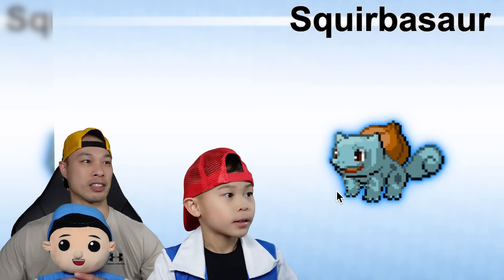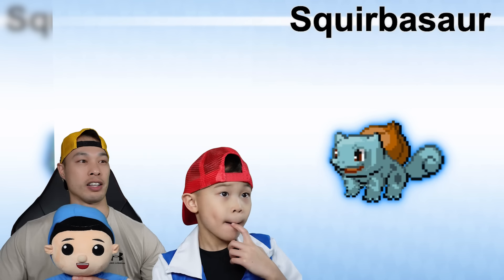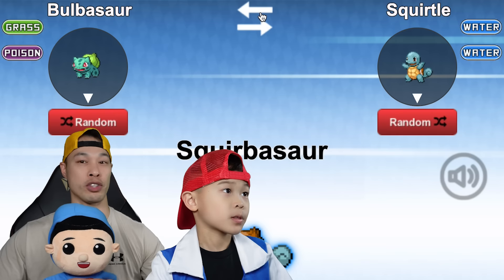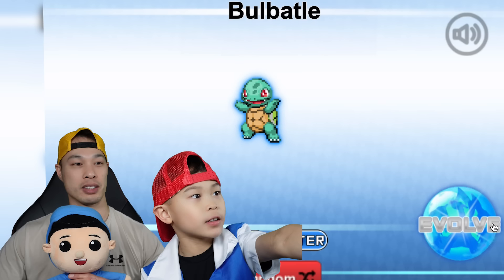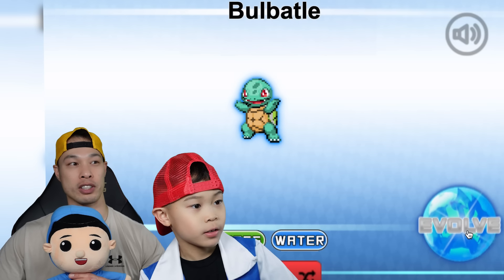Ooh, that's kind of cool! It's got Bulbasaur's tail and it's got Squirtle's shell in its tail. Okay, so what is a Squirtle-Bulbasaur? Now we're gonna flip it the other way. That's so good! It's a Squirtle, it looks like a Ninja Turtle! So let's evolve it and see what it looks like.